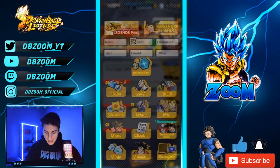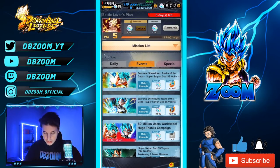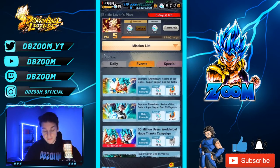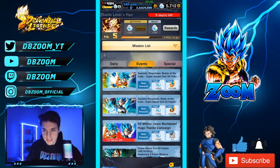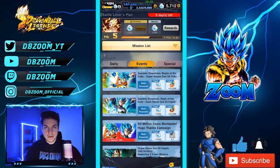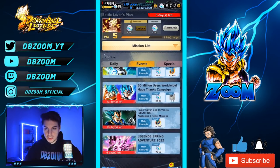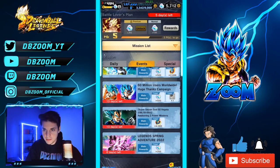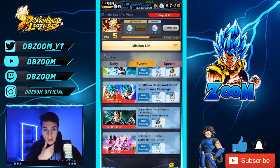Now things start ramping up. We have all the missions from the brand new free-to-play Super and Blue Goku and Vegeta: 500 here, 500 here, and 500 here — that's 1,500 crystals. Plus 1,500 puts us at 3,259. We also have Adventures down here, which is 250, putting us at 3,509 crystals.